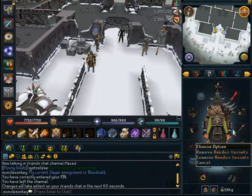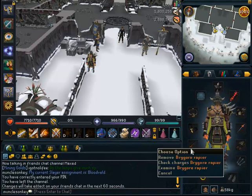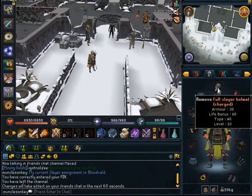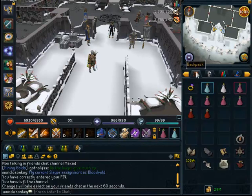Wear bandos; if you don't have bandos you can wear barrows, or you can even wear better such as nex armor if you wish. I use drygore rapiers — if you don't have drygore rapiers, blood velds are weak to magic so I'd recommend bringing a staff of light with magic gear. However if you do have drygores they hit extremely accurately on the blood velds. Also remember your slayer helm, and I'm wearing ganodermic boots because the blood velds use a magic attack and ganodermic boots have much better magic defense than dragon boots.